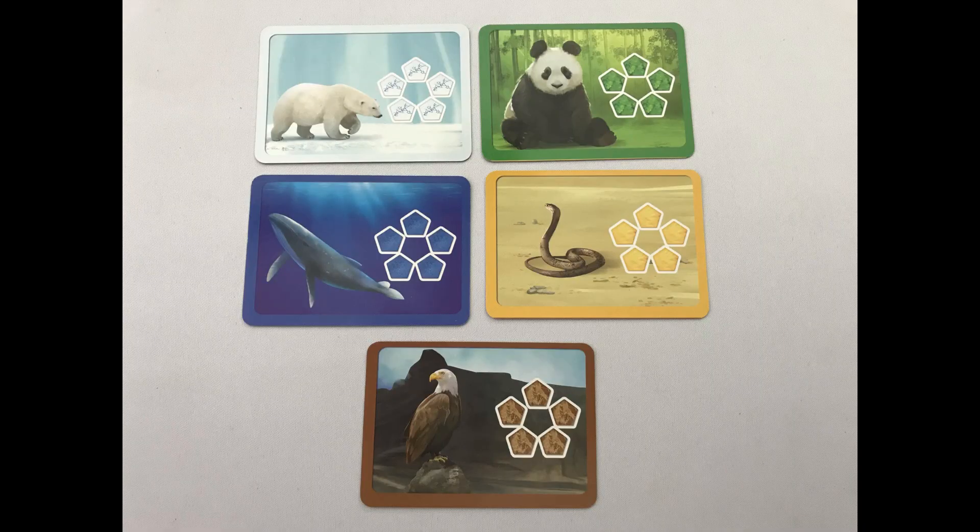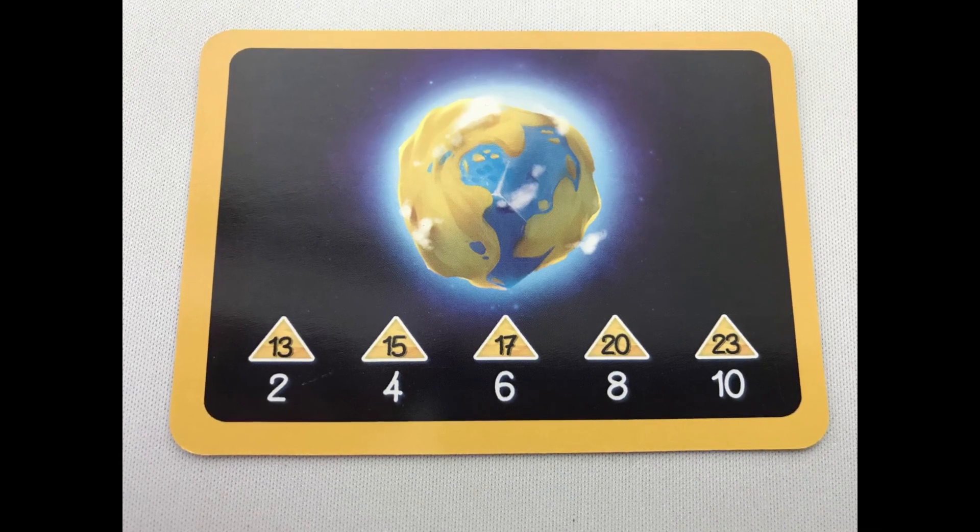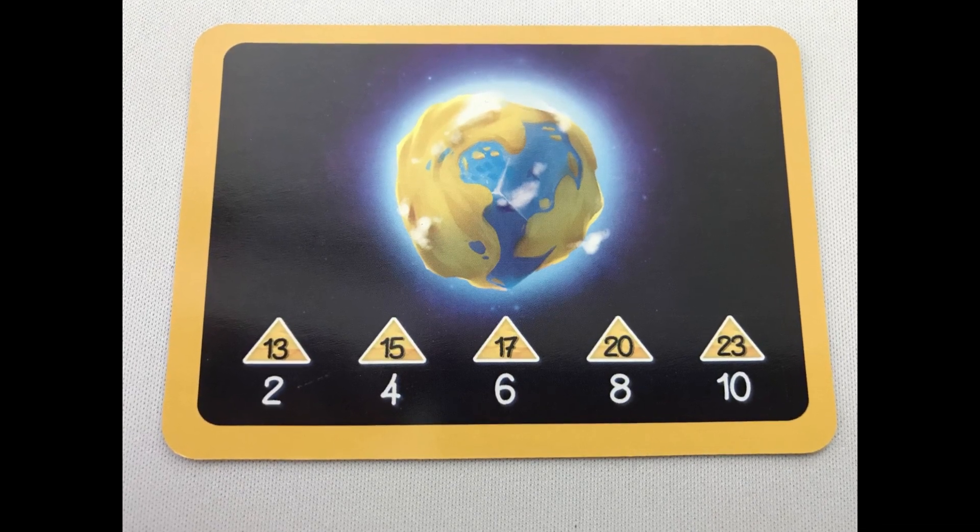The game ends at the end of round 12, where points are awarded, but ties are handled differently. Any 'most of a region' cards are returned to the box. For the largest region touching or not touching a certain habitat, players will look at the second largest region, third largest region, etc. This continues until the tie is broken, but if nobody can win the card, it is returned to the box.